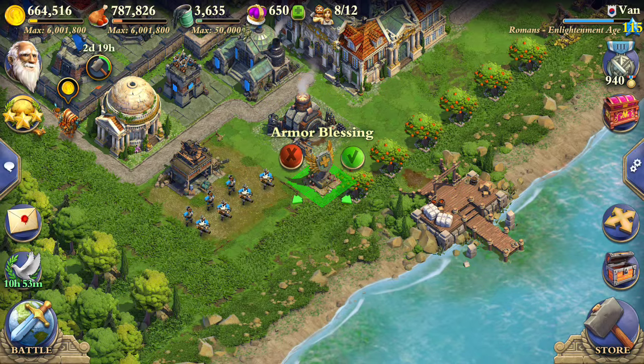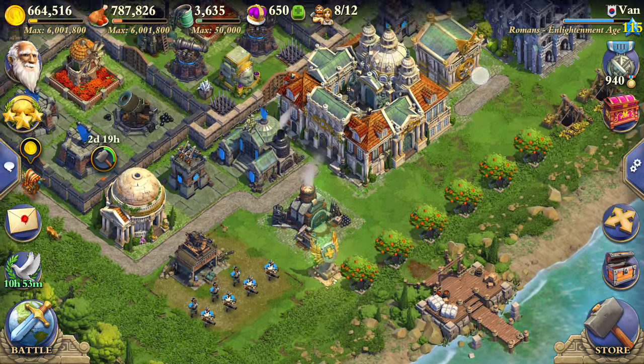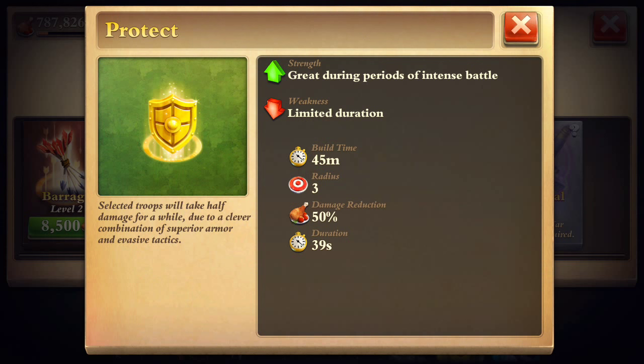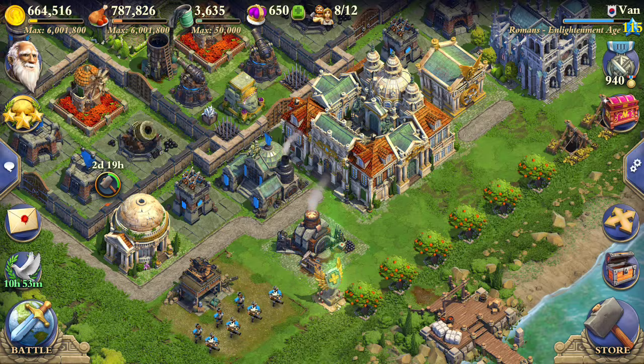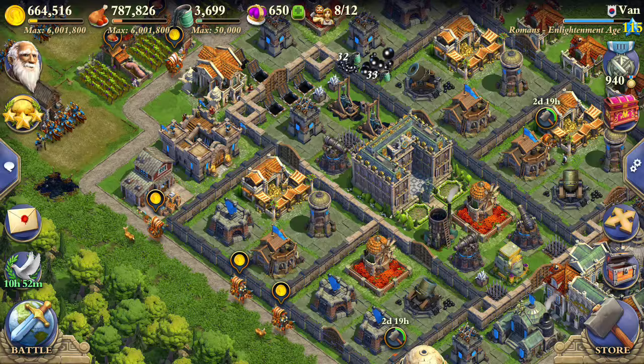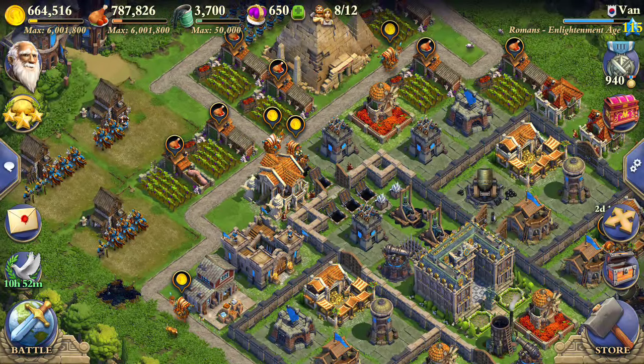Let's get an armor blessing. I think that should be fine. I forgot that they made the protect ability a lot better - it actually lasts for 40 seconds and reduces damage by 50%, that's a lot. So basically if you combine that with the armor blessing, you're saving a lot of hit points. It'll be really useful against ballista towers and the catapults if they're attacking my troops.